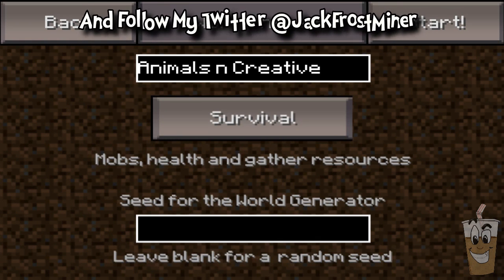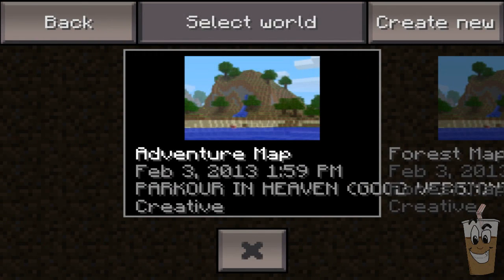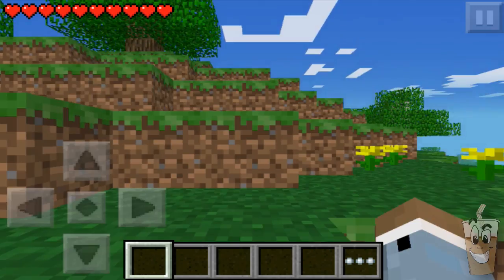So if you want to get animals in creative, you're going to need to be jailbroken. What you're going to do is start a world in survival. The reason you have to do it in survival is to actually spawn the animals. It's kind of confusing but it works pretty much 100% of the time.